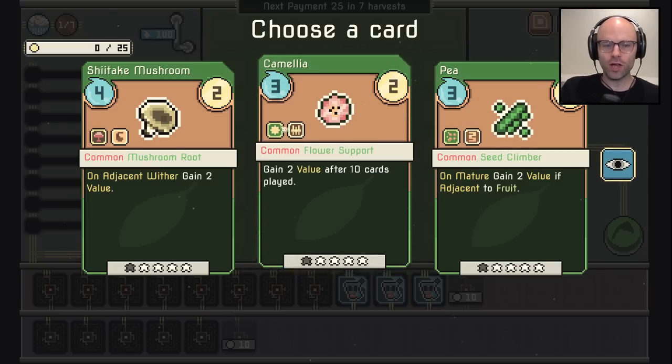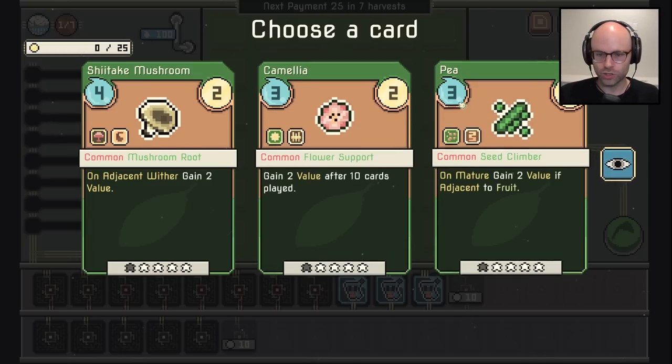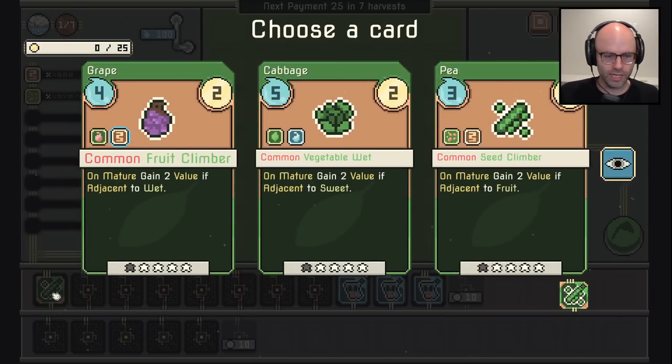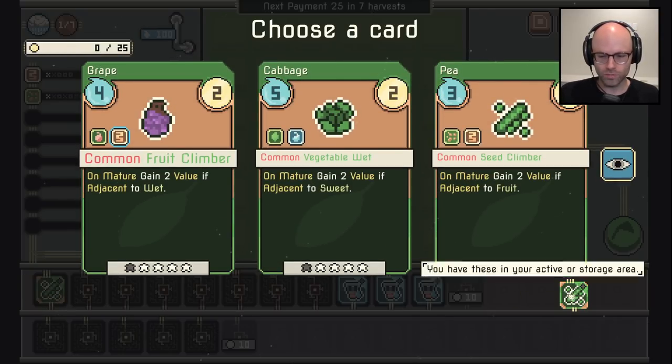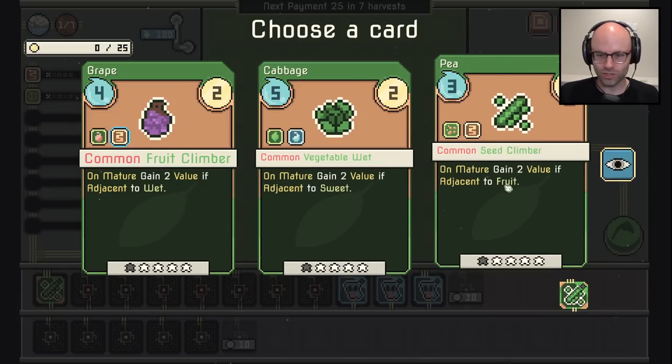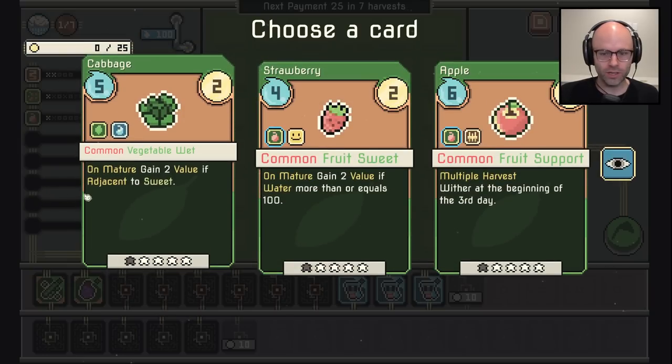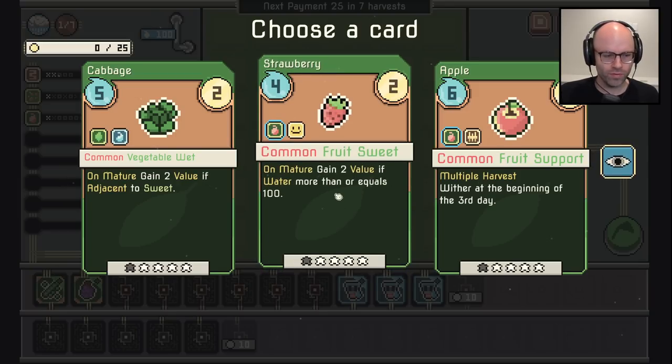Draft pack — pick one. On adjacent wither gain two value; gain two value after 10 cards are played; on mature gain two value if adjacent to fruits. I'll grow some flowers — this is a support flower, two value after 10 cards played. Actually, give me climbers. You can eat flowers but you just look at them, that doesn't appeal to me. Peas — two value if adjacent to fruit. Common fruit climber, on mature gain two value if adjacent to wet.